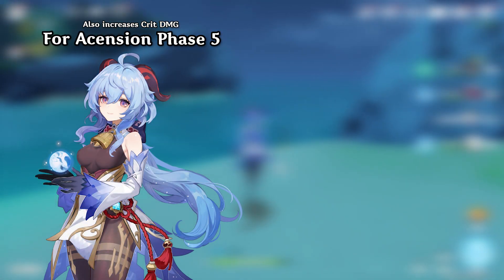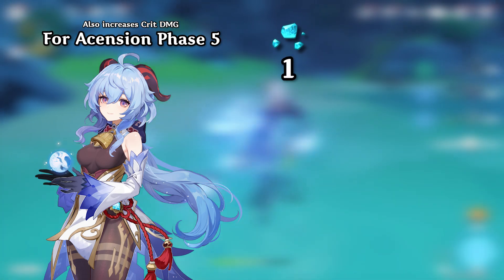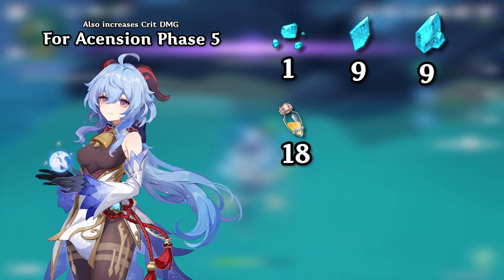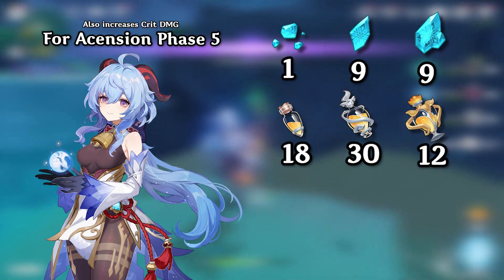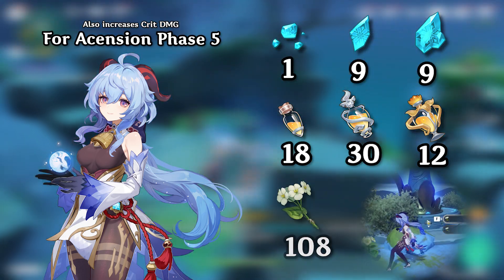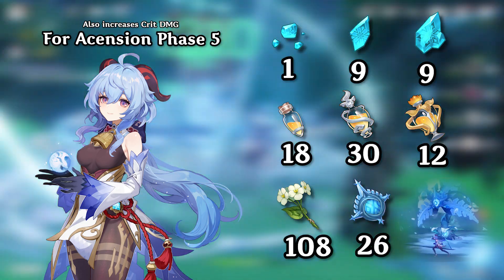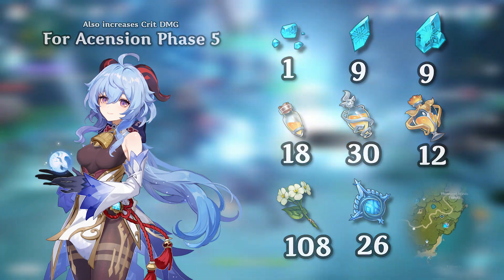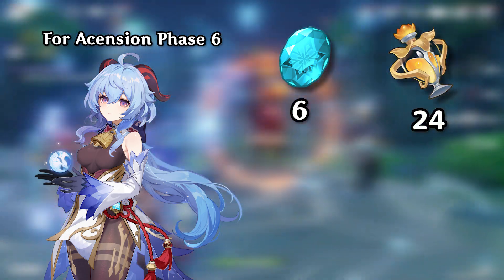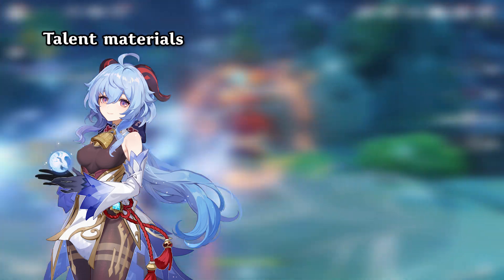To ascend Ganyu to ascension phase 5, you're going to need 1 Shivada Jade Silver, 9 Fragments, and 9 Chunks. You're also going to need 18 Whopper Flower Nectar, 30 Shimmery Nectars, and 12 Energy Nectars — you get these by killing any Whopper Flower of any kind. You'll also need 108 Qingxin, which can be found in the mountaintops west of Liyue, and 26 Hoarfrost Cores, which can only be obtained by killing Cryo Regisvines. To ascend to phase 6, you need 6 Gems, 24 more Energy Nectars, 20 more Hoarfrost Cores, and 60 more Qingxin.